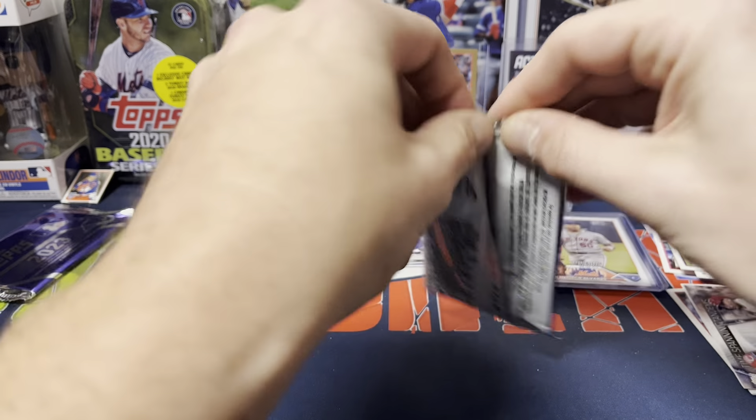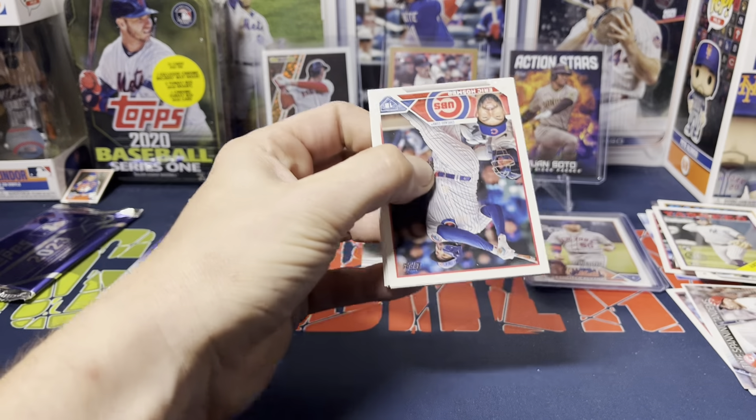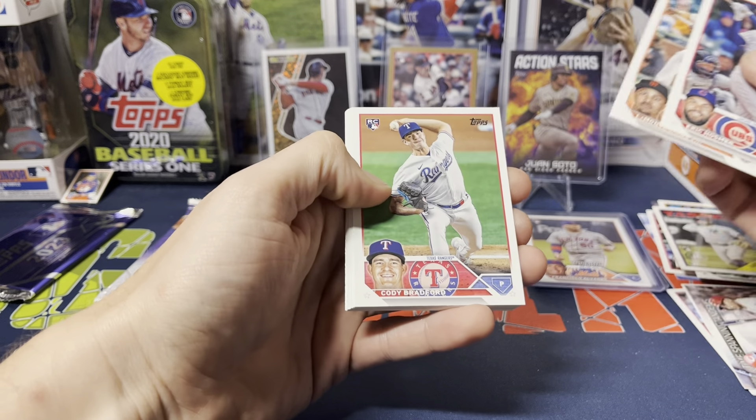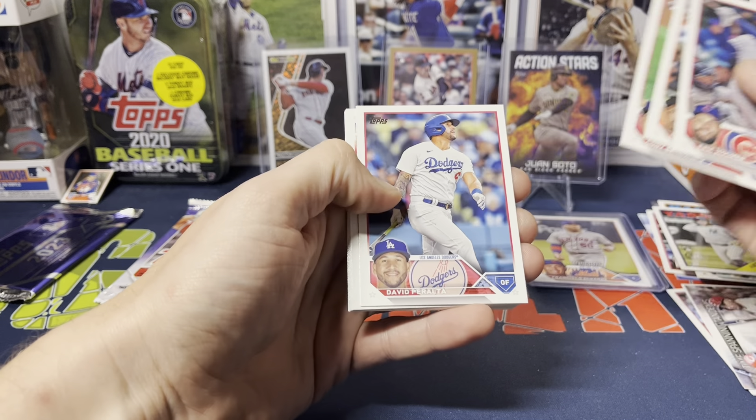Couple packs left: Brandon Pfaadt rookie, Andrew Chafin, Luis Urias, Matt Mervis rookie, Teoscar Hernandez, Jared Schulster, Kodai Senga rookie debut, Vargas. Then we got Anthony Volpe '88, Robbie Grossman, Corey Julks, and Taj Bradley rookie debut. Three packs left and then the silver pack. We got Eric Hosmer, Lamont Wade Jr., Cory Bradford, David Peralta.